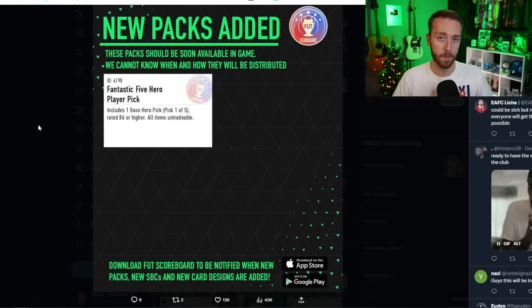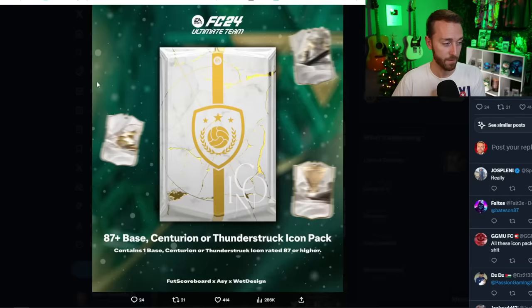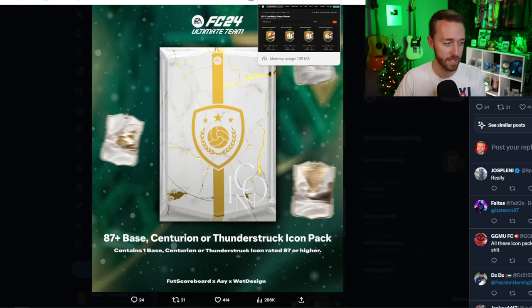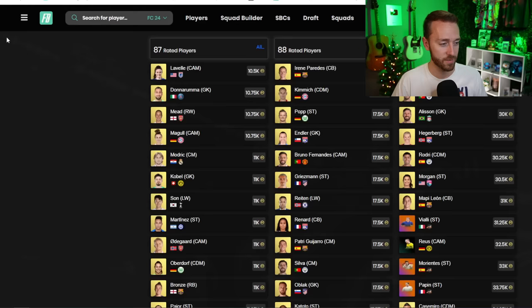If you want to find out what we're getting before content today, check out FIFA Romania on Twitter — he's been posting on Sundays the icon pack or hero pick we're going to get a couple hours before content. Hopefully EA ends off this year with a banger.